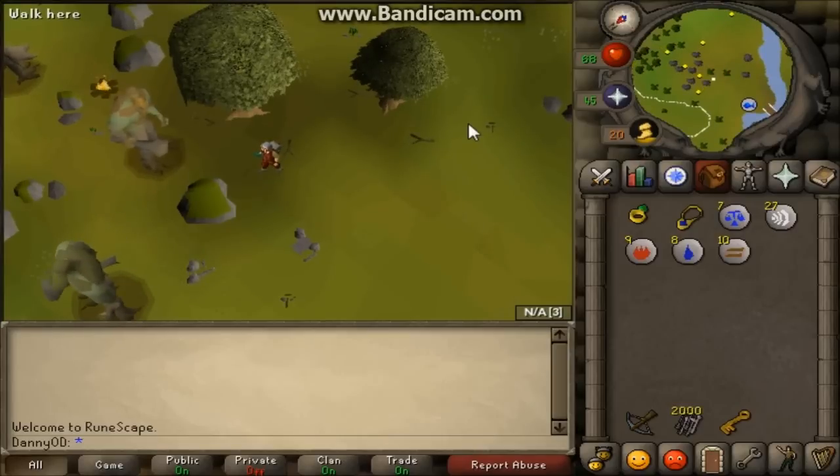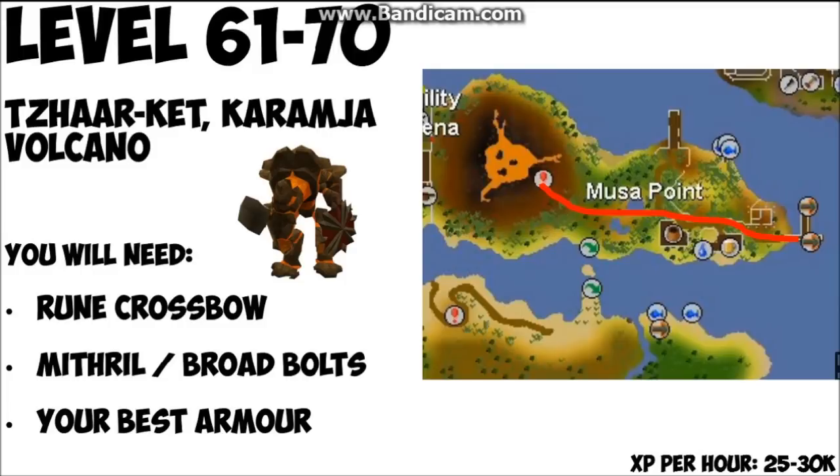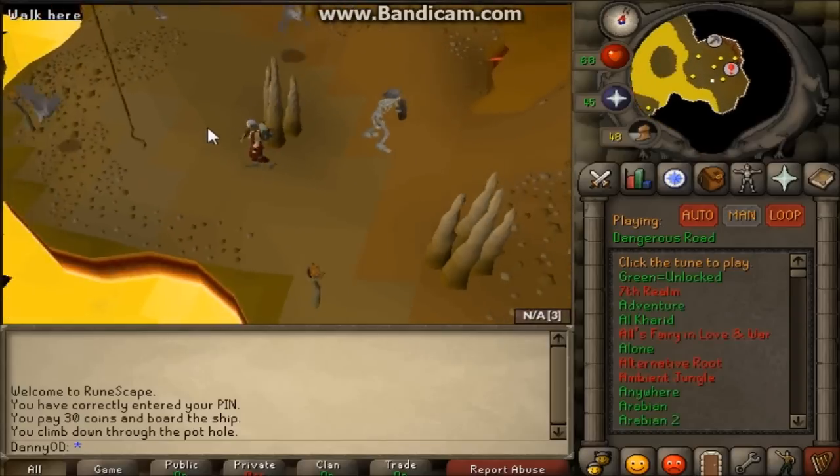From level 61 to 70 you're going to be killing Tzhaar-Ket in the Karamja volcano. For this you're going to need a rune crossbow because they have quite good defense, but the rune crossbow does really good damage — use it with mithril or broad bolts. The XP is about 25 to 30k an hour, but you'll make very good money from drops like obsidian shields, obsidian capes, obsidian mauls, and obsidian swords.